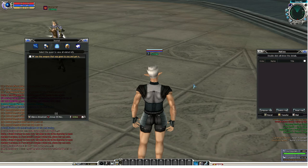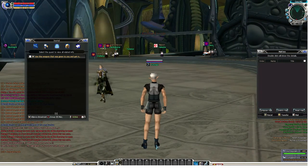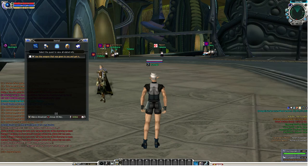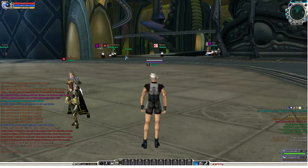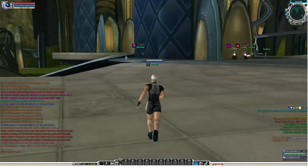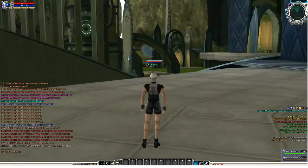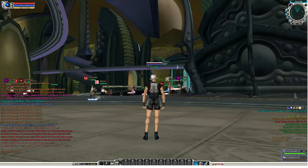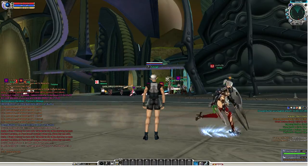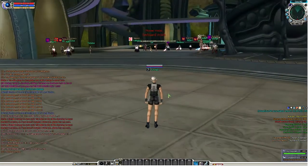Next, press H on your keyboard, which puts your character into keyboard mode so you can move around the map with W, A, S, and D. Use Q and E to pan left and right or look around. I like to hold right-click so I can just click and look around.